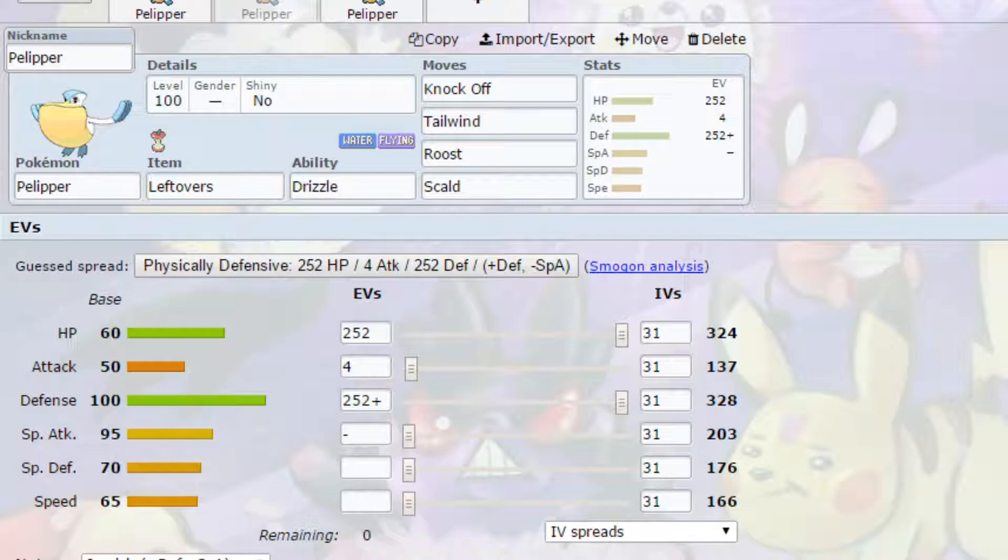We've got Tail Wind, which I don't typically use very often but it's very handy — you set it up and your team's Speed is doubled for four turns. This means Pelipper can stay in or you can switch to another Pokemon, allowing them to move faster and deal more damage. I've also put Scald on here because this is your defensive wall. Scald has a 30% chance to burn, and a burned Pokemon has its Attack halved. A recommendation would be to possibly run Rocky Helmet instead of Leftovers, because with the dwindled Attack and Rocky Helmet damage racking up, you'll be working quite well.